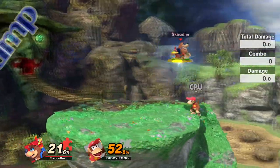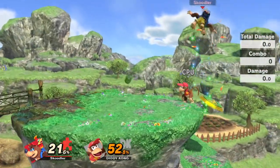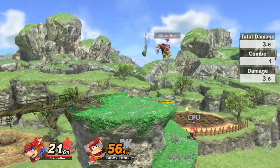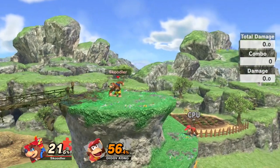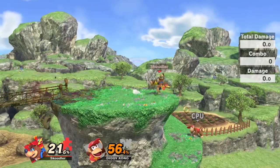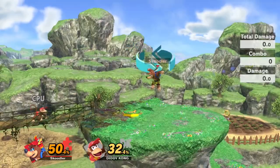His up special is Shock Spring Jump, using the sling pad from the first game. Much like Sonic's spring, you can actually go above enemies and hit them with this. It's grabbable like an item, so you can throw it. You can even air dodge out of this attack, which is not typical for an up special — a really nice bonus. Depending on how long you hold down the special determines how high you'll jump.